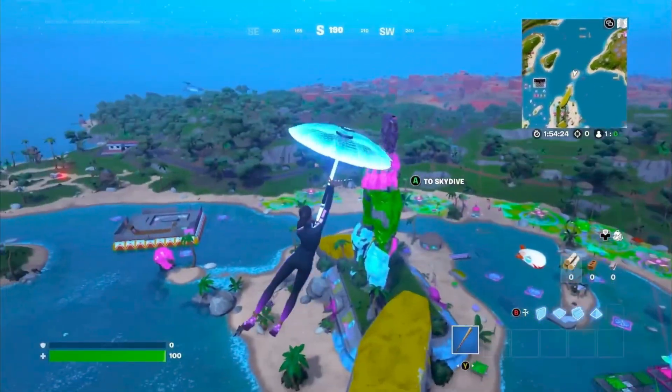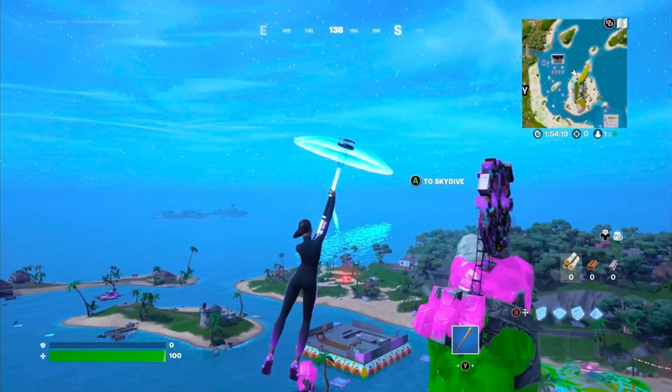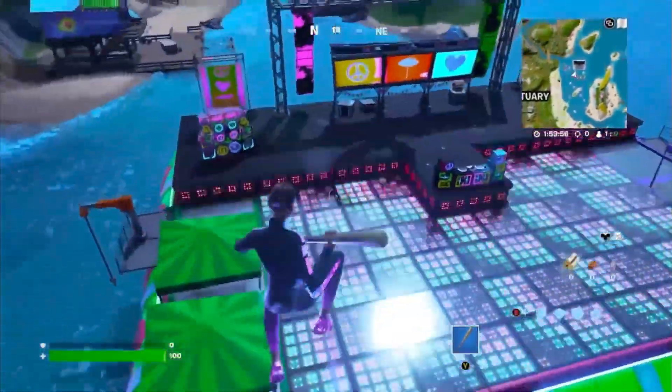On the beach near the Sanctuary is where the main summery event takes place. There's a big skate park, a stage, and the Foundation statue has also been updated. Crash pads have also made a return.